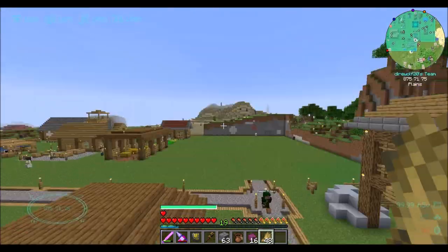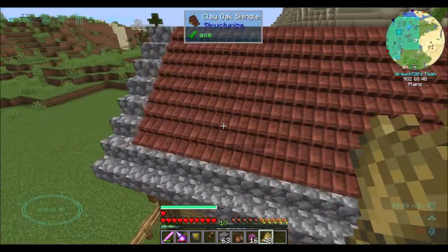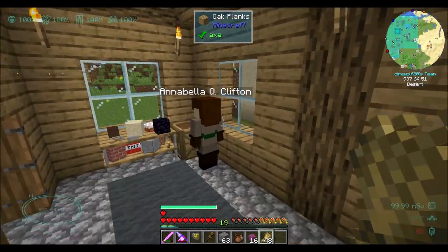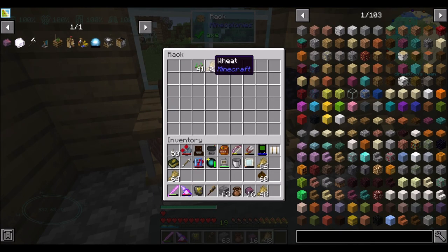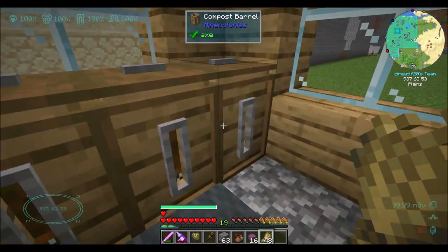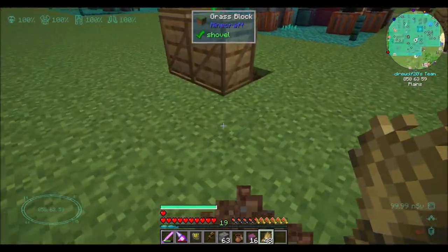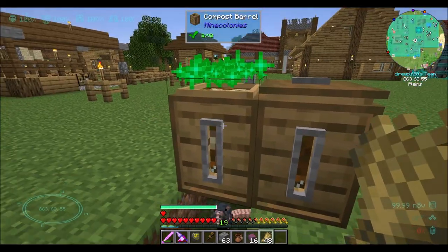So we've got the composter over here - the composting hut. Annabelle's doing a good job of composting things. Basically it looks like they bring her seeds or wheat, and she drops them in the composting barrel, and after a period of time they turn into compost, which then can be delivered elsewhere. That period of time? Very, very long.